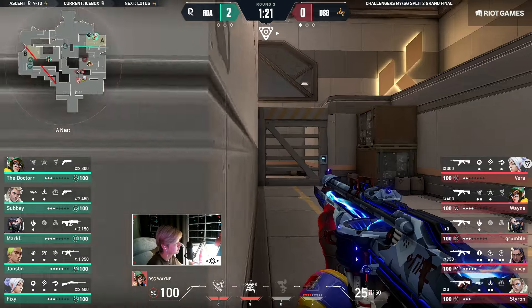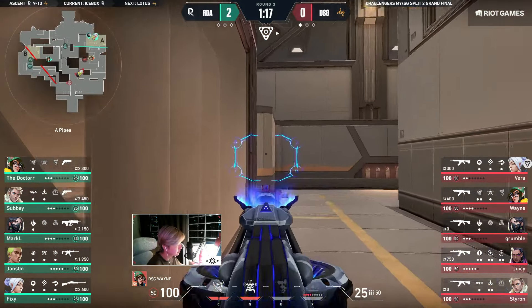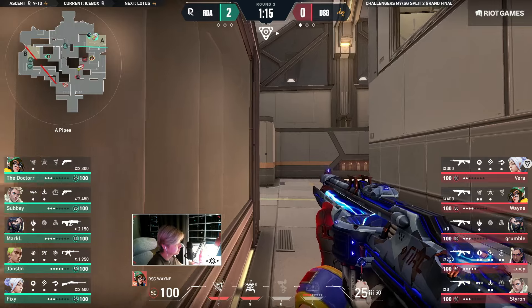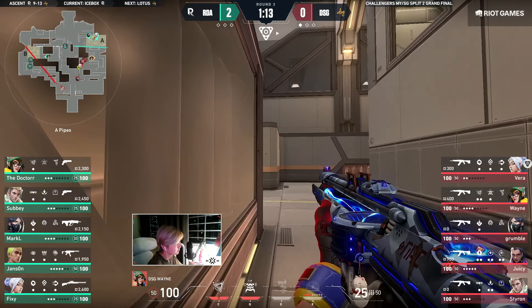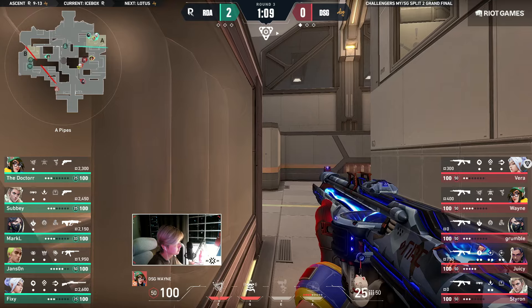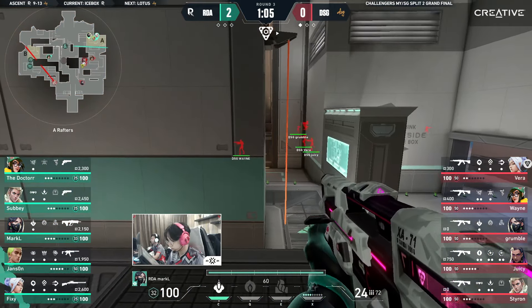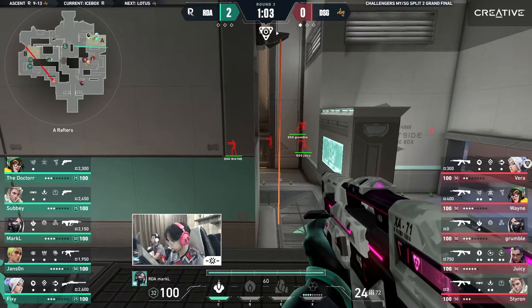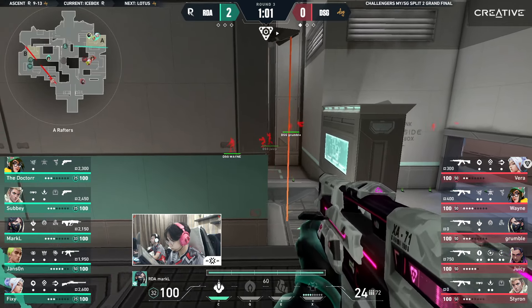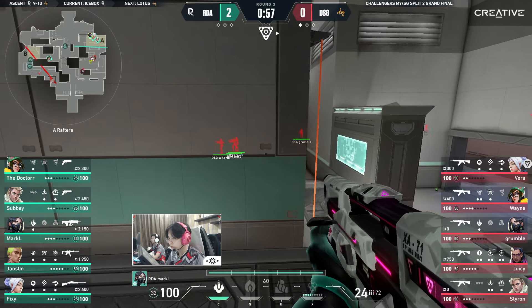They've been playing this four-man stack on A for three rounds in a row — so strictly followed round after round — because they know that DSG will fall prey to it at least one of the next couple of rounds. We talk about manipulation of the map, forcing rotations. DSG has done quite that. This kind of noise possibly leaves some question marks for DSG.